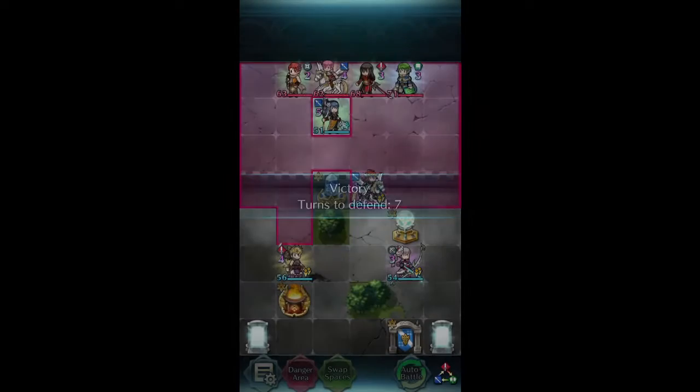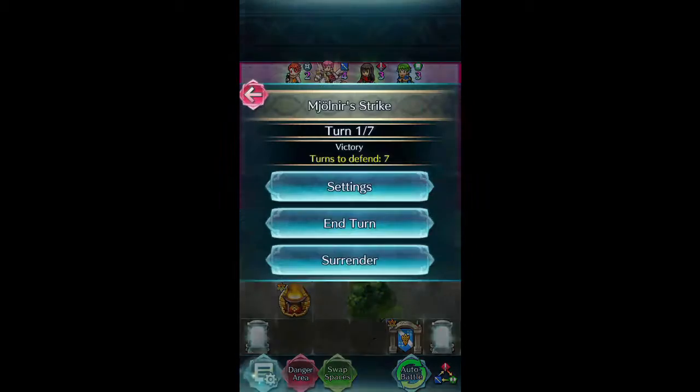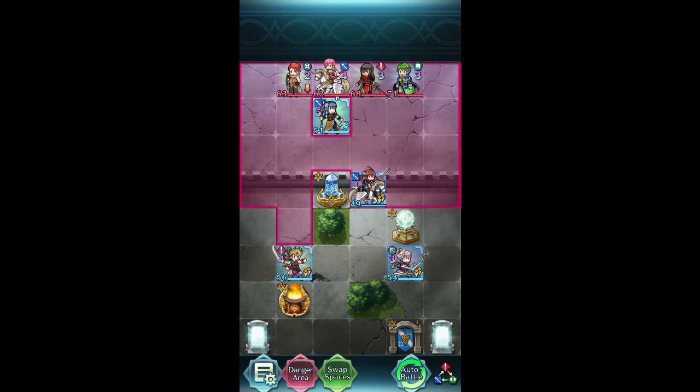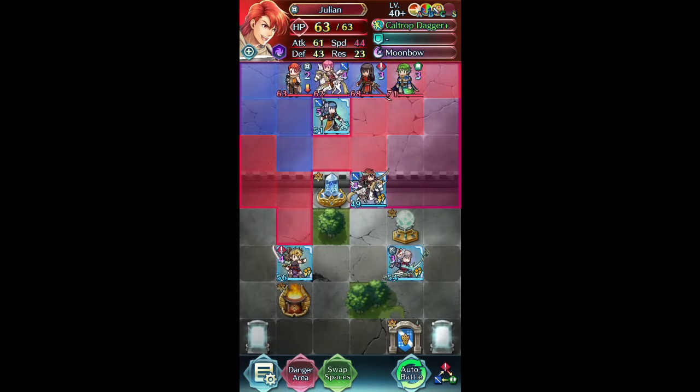Right here. Let me go double check that I have animations on — I do not. I was probably doing some other things earlier, like arena runs and auto battle. So our first thing to do is see what we have.